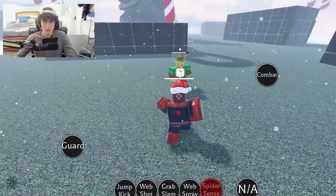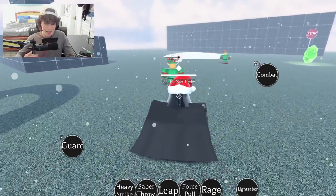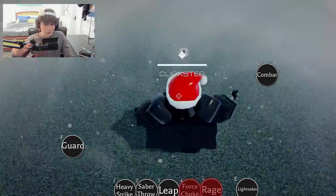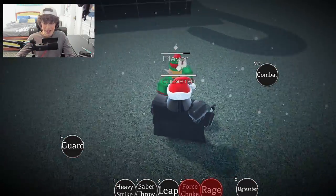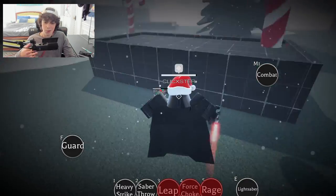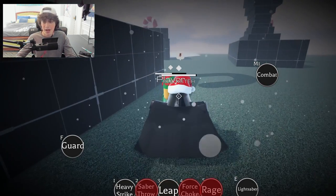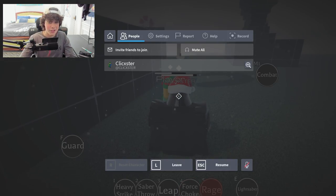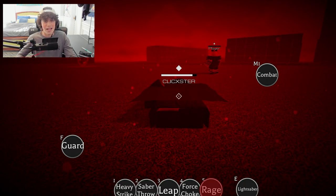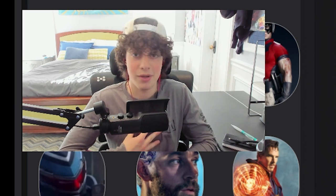Darth Vader has a lot going on — you can't even sprint, he's pretty menacing. He has a force pull, then you can use your rage to get crazy strong, and then you can whip out your lightsaber. You can chip them down with your leap, saber throw, and heavy strike. No dedicated ultimate since you have your lightsaber, but still very cool. I also like how you can't reset when you take damage — very good detail. I do hope they add ranked to this game, that would really keep players engaged.